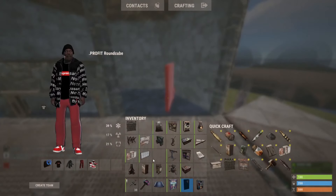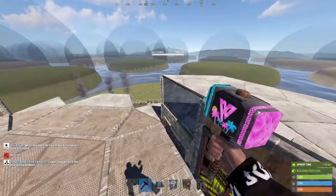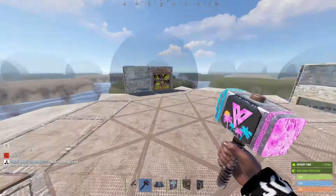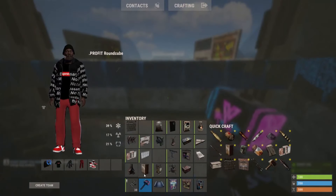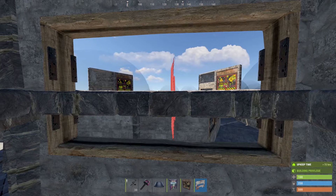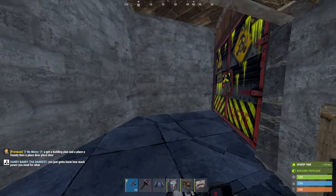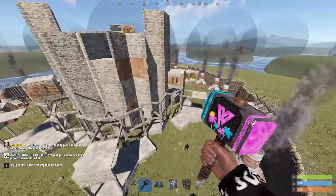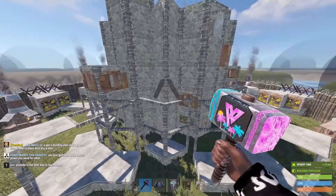And voilà, that is how you add roof entrances — as well as now you have turret pods. I'm putting a horizontal embrasure right here for your room.